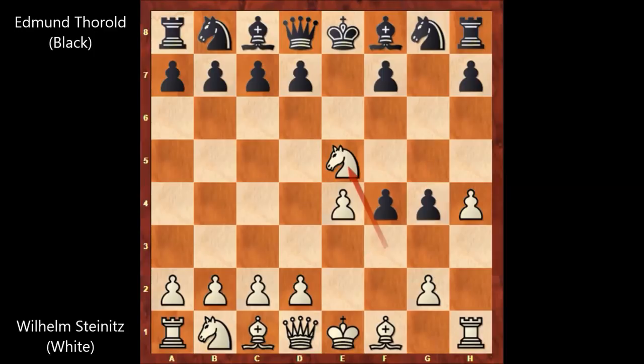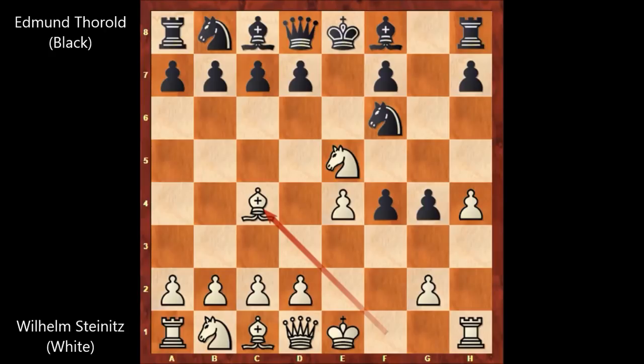Steinitz played knight to e5, knight to f6, and bishop to c4, attacking on f7. How to defend? Thorold played d5, defending and blocking.